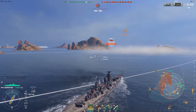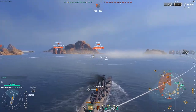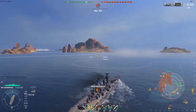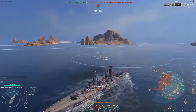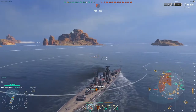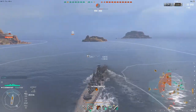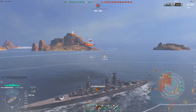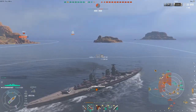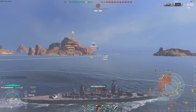A lot of mistakes people make with the Kronstadt is they don't utilize its great armor belt. If angled, it's fantastic, but the second you give broadside, you get punished — you are a massive target. I'm still a little worried about a DD here, but I'm going to use this smoke to turn out so I am not giving broadside while possibly spotted. Because that Frederick der Große was spotted and would be in a position to maybe punish me. It's a Frederick — not the most accurate ship, but I don't really want to take risks.